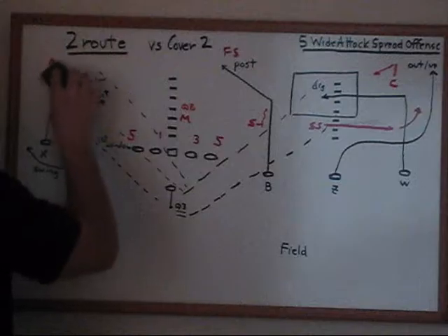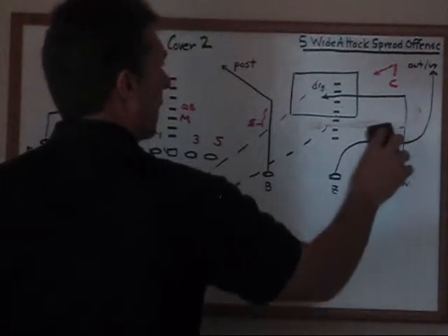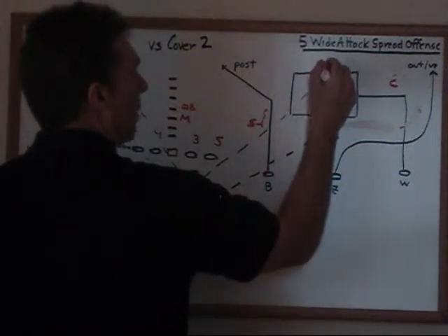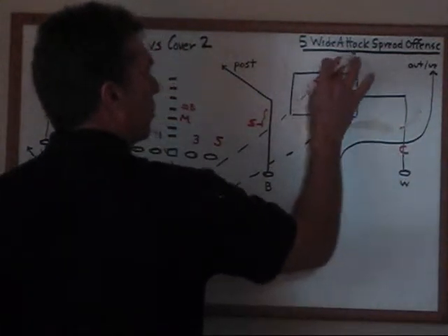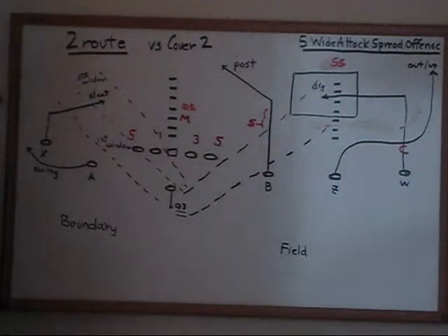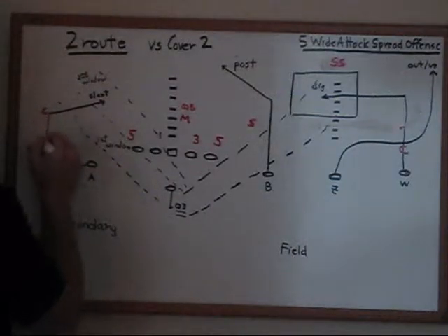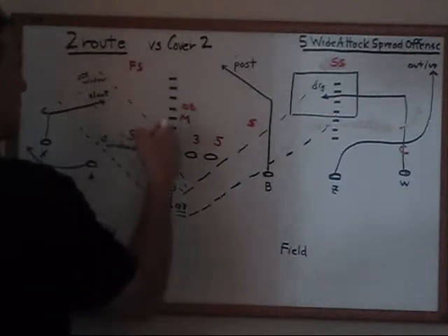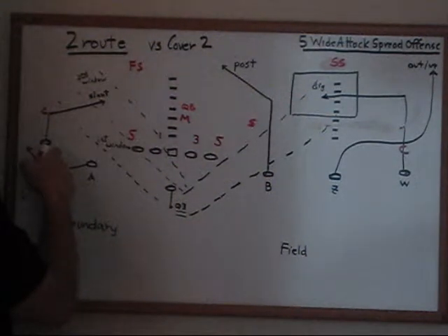Typically in Cover 2 we'll see a rotation where the strong safety will go back and play a two deep safety over the top of our Z receiver. The corner will walk down and usually play outside leverage — sometimes inside leverage. The Sam pretty much stays intact and plays inside the B. This corner will walk down and play some type of bump coverage. The free safety will rotate over because of the hashes; he cheats over to get a little closer to the X receiver.